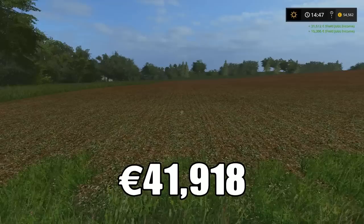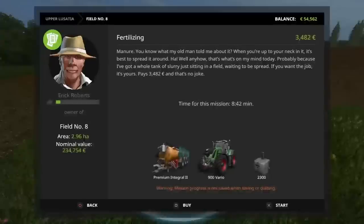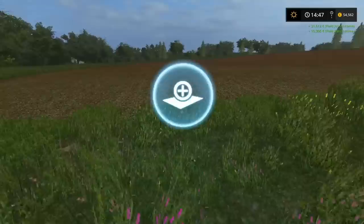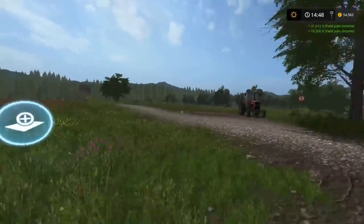Now, this is what I was talking about — if I click back on here, there's a slurrying job available. Once the slurrying job's available, there should be a ploughing mission available, then probably cultivating, then seeding, probably another slurrying or fertiliser spreading. So we'll come back to doing that. With 54,000, that gives us a few more options tractor-wise.